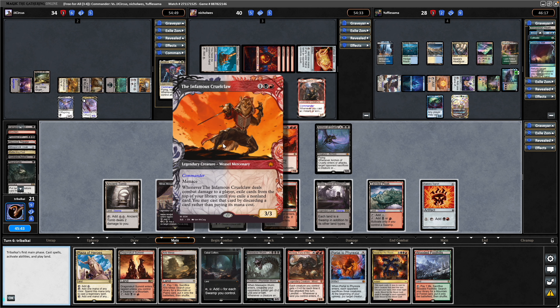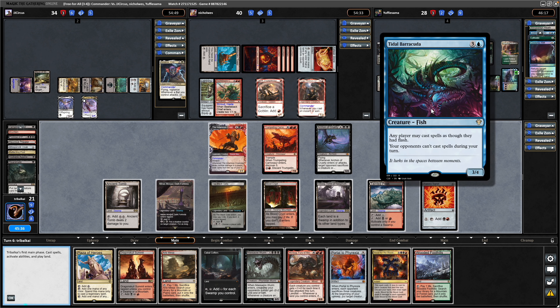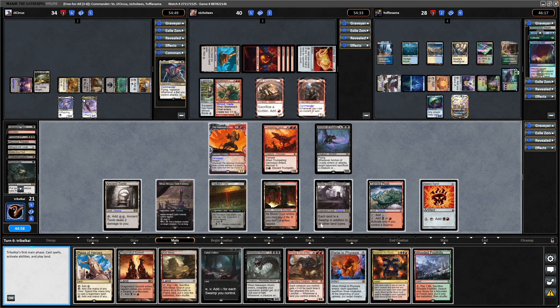I had it in my head that we couldn't do anything because of the Tidal Barracuda, but of course we can activate abilities. We can swing in over here and they have to sacrifice a creature, so we can get through with Menace anyway. Then we can play Moraug afterwards — and we want to play the lands during the second main phase with this. So yeah, just go straight through to combat.